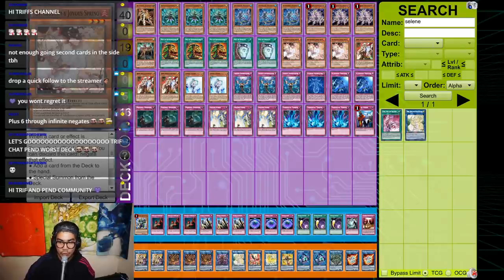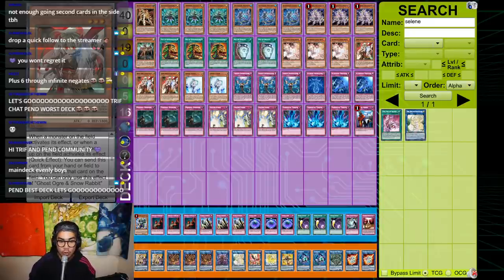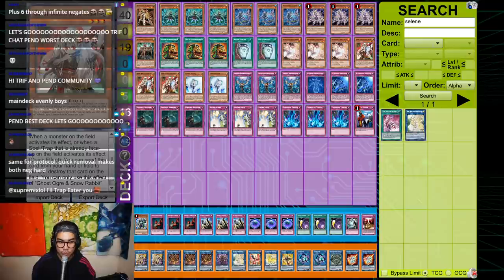For hand traps: three Ash, three Ghost Ogre, two Valer, three Imperm. Ghost Ogre shout out to Ryan — he theorized this version of the deck with me. Ghost Ogre is really strong this format because a lot of people will be playing Altergeist, and Ogre just destroys Altergeist. Important to know: you cannot Ogre Spoofing on activation — you can only Ogre Spoofing if it's already face up and they declare using the Spoofing effect. Same interaction with Protocol or any continuous trap. Ogre also outs Knightmare Gryphon and stops the draw from Link Cross. It's really, really nice.